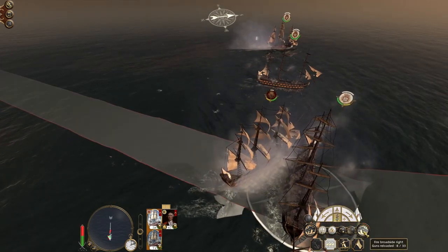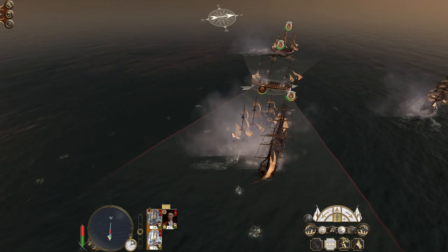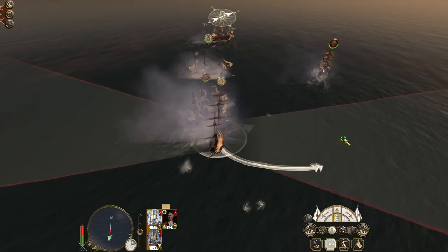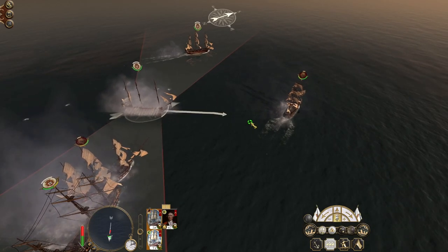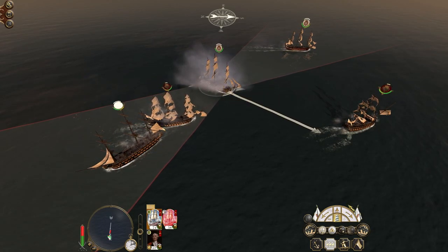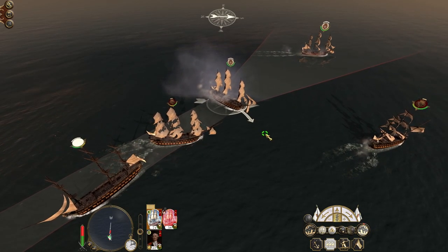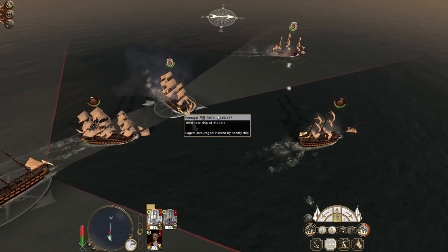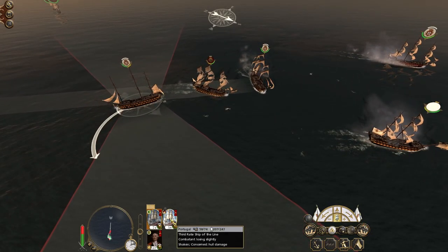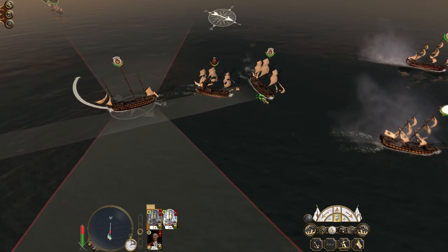They've blasted us - we're on fire, so turn the fire control off. Stay moving - you're routing but we might come back. Keep blasting them. I thought you'd come back. The fire's not out so keep putting the fire out - actually try and stay ahead of her, then pivot and fire at will.